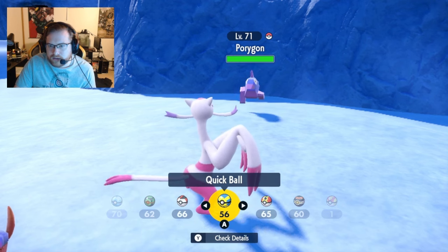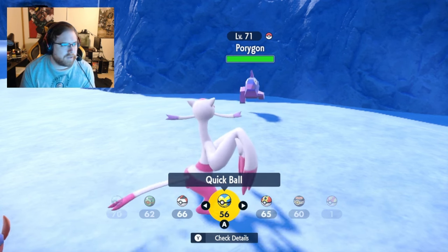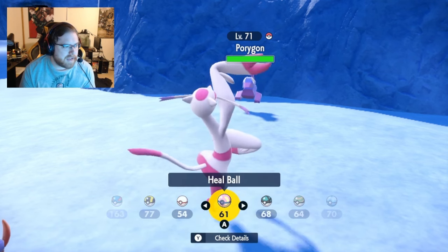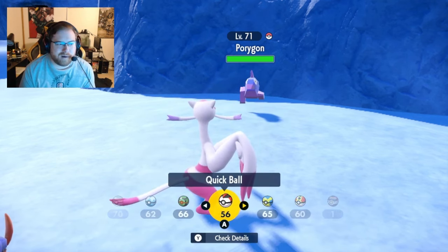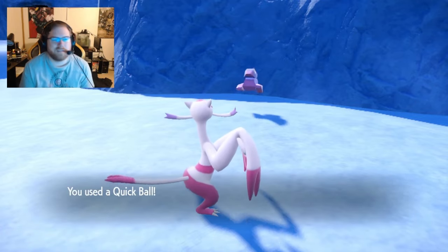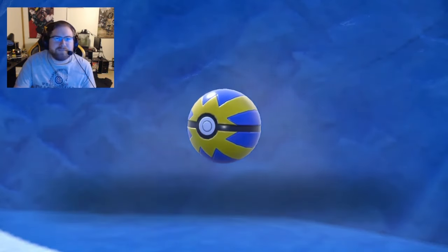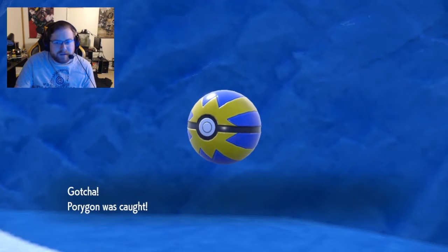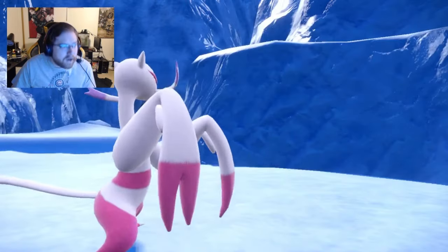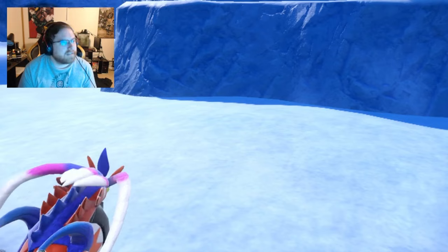So he's level 71. Zap Cannon — he does have Double-Edge. So I do have to be a little careful. But honestly, I don't think a Quick Ball would look too bad, because they're both kind of blue highlight, I think. And I got the crit capture! Let's go! First member of the Scarlet team for the DLC. Done. Caught. Captured. In my pocket. Let's go!